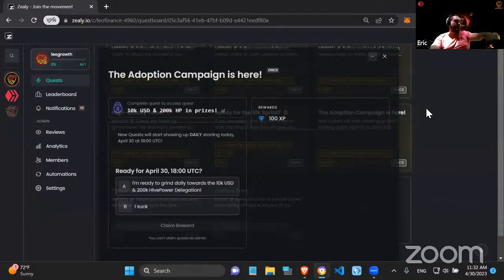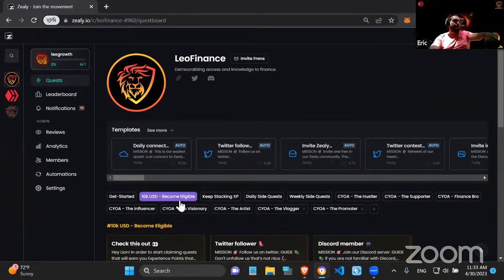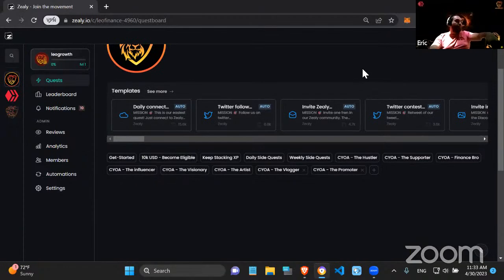This is the last quest before the actual campaign starts — we already have 67 people ready to grind. Today at 18:00 UTC, in about half an hour, the new quests will start appearing. This doesn't mean all quests will be there immediately — it just means people can start finishing quests in 30 minutes.